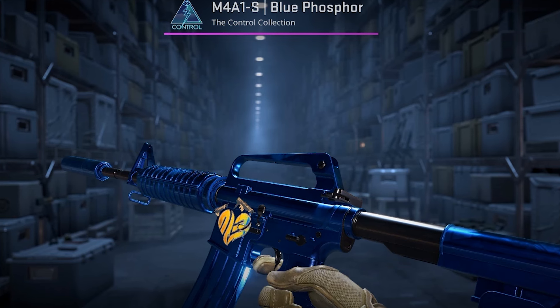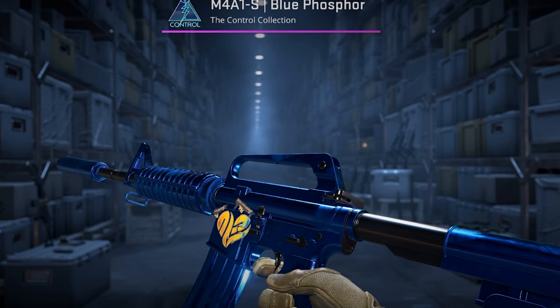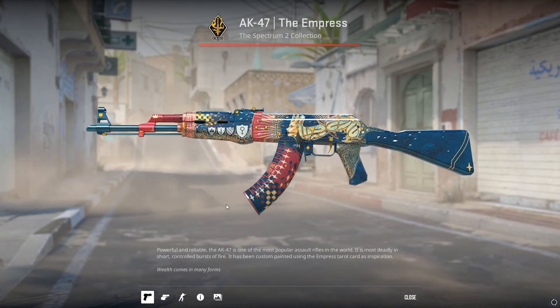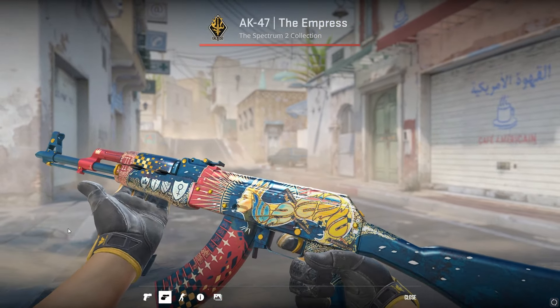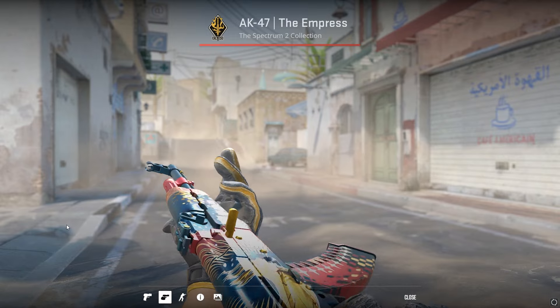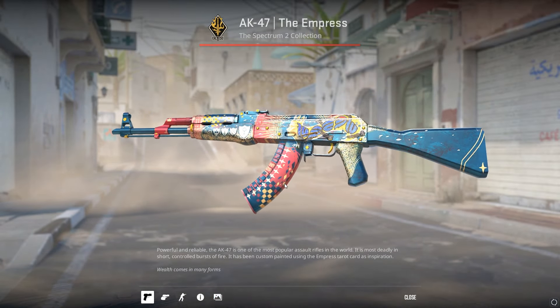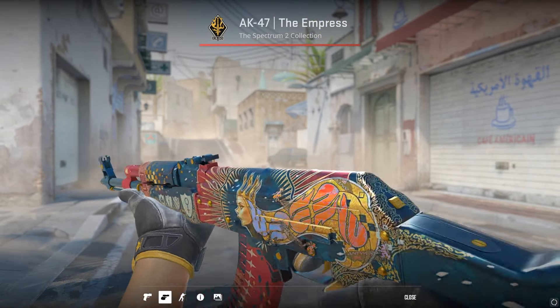If you want to add a gold heart on your skin, the 2021 Stockholm Copenhagen Flames holos can be flipped upside down. It doesn't necessarily have to be on a Blue Phosphor, but the stickers are $10 each so it is a bit pricey — they're definitely one of the most versatile stickers out there. The holos from Antwerp 2022 are a completely different color and half the price, and can once again be used in a ton of different unique ways.